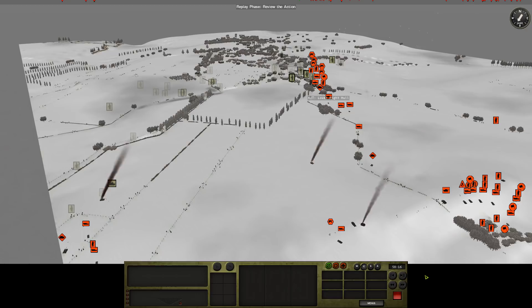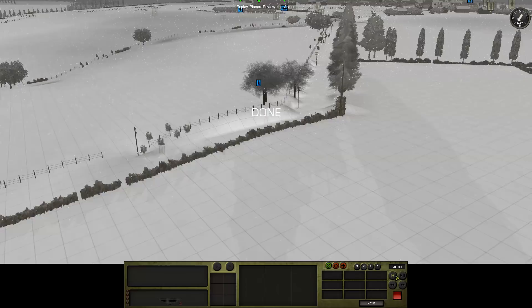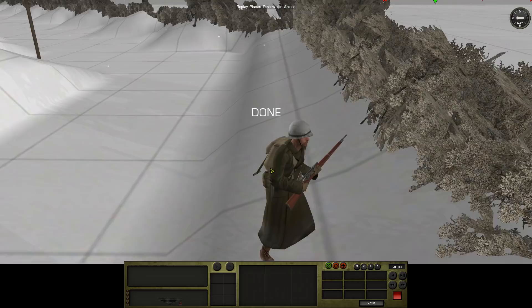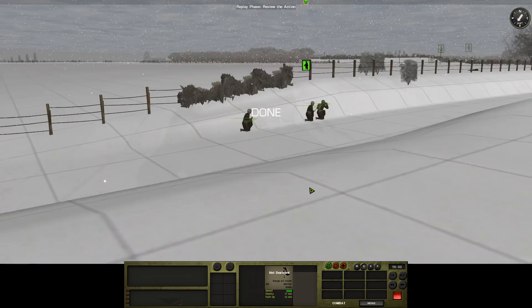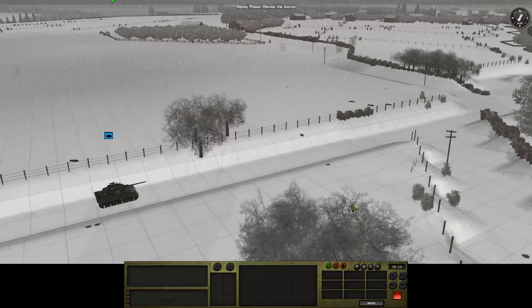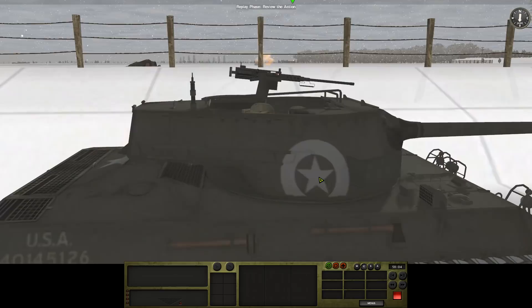There's the Hellcat again, spotted by the guys in the church tower. We're spotting quite a lot of stuff from that position — this is one of the reasons why I want the church tower, because it's going to basically feed me intel. It looks like the mortar has managed to get a round off. Let's see what we've got here: this should be a sniper — yep, scoped Springfield. This should be a mortar team — yep, 60mm mortar. And then we've got the Hellcat. I'm just checking to see where that round fell — it was there, bit of an overshoot, but that's fine.